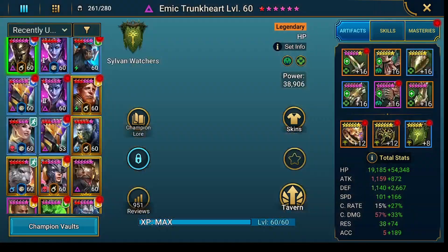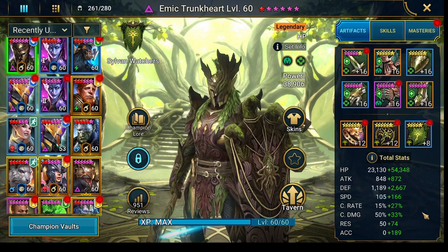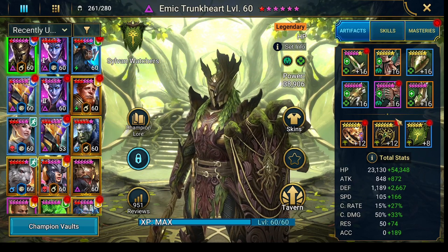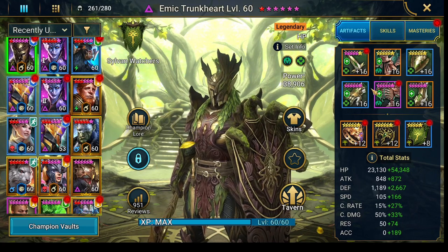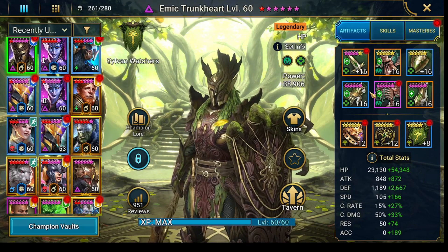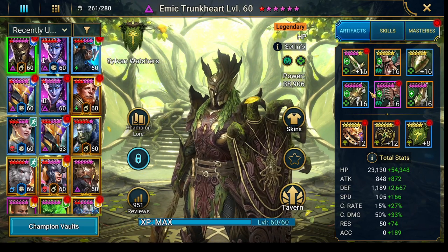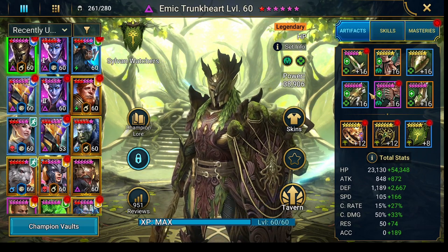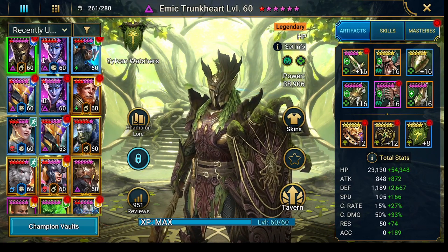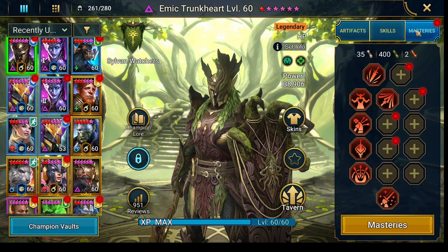Let's check out the champions. The speeds need to be fixed — I don't have any speed set in here. I have a Regeneration set on Emic. I already thought it's possible to do it without a Regeneration set, but just to be safe: if you climb the tower and you have a weak source, a Regeneration set is still better. You will take a hit, but you will recover — I think three or four turns — before the boss is going to attack you again. Getting a little bit of HP back — who doesn't like that? Of course everyone here is fully booked.